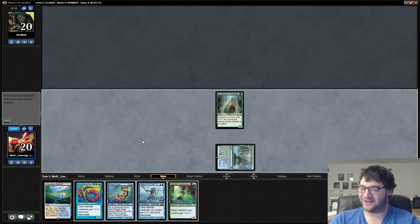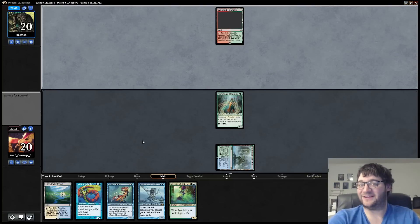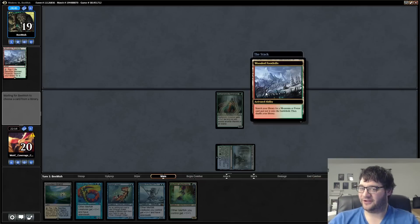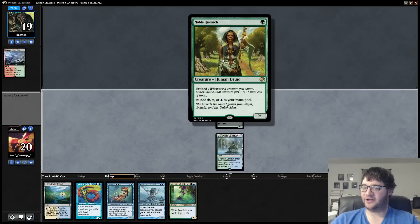We're going to lead things off with Kumena's Speaker here. We'll find out what our opponent's on, but I know that what we're doing is going to be pretty good. Wooded Foothills — the old no-art Wooded Foothills on Magic Online. Our opponent fetched a basic Forest and played Noble Hierarch.